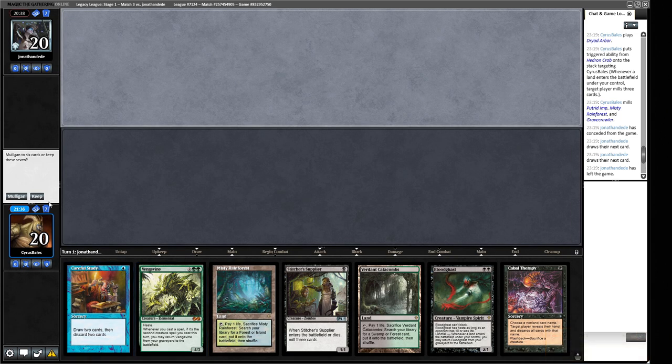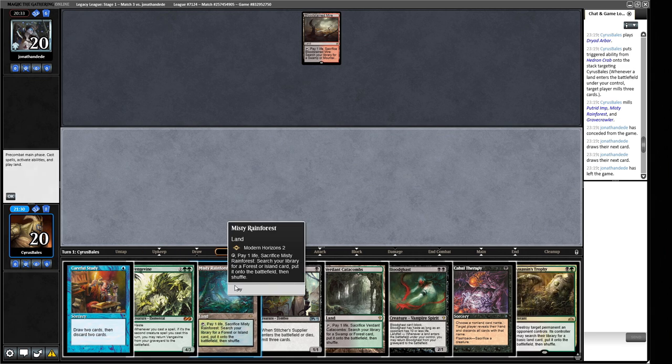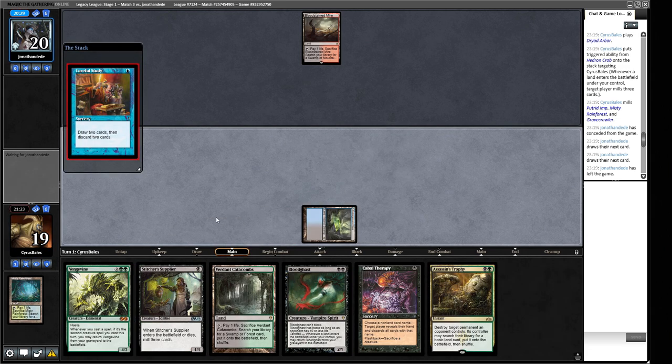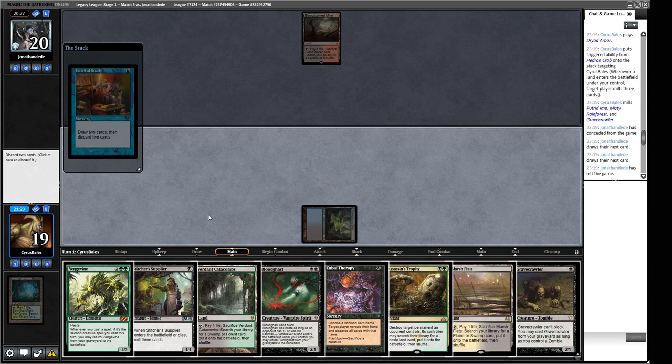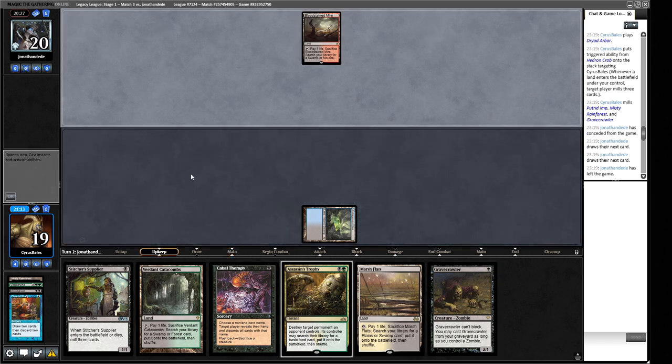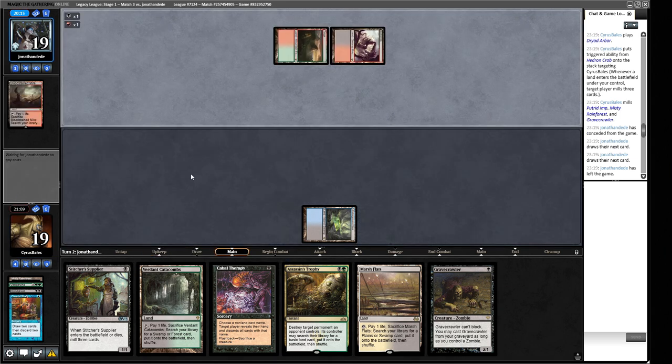This hand looks pretty nice to me — keep. We have Careful Study on turn one, and then Stitcher's Supplier, Cabal Therapy — a whole lot of stuff. This one gets us an Underground Sea. Let's cast Careful Study. What are we throwing away? I think we want to get rid of a Bloodghast and the Vengevine — these seem the most sensible. So we can bring back the Vengevine next turn and attack. Black and red? What is this going to be? Chalice of the Void on one. That's pretty good.